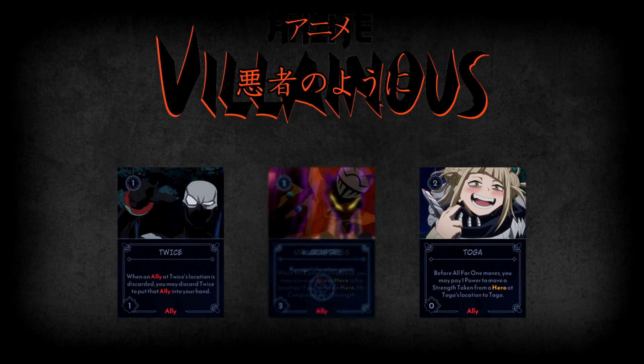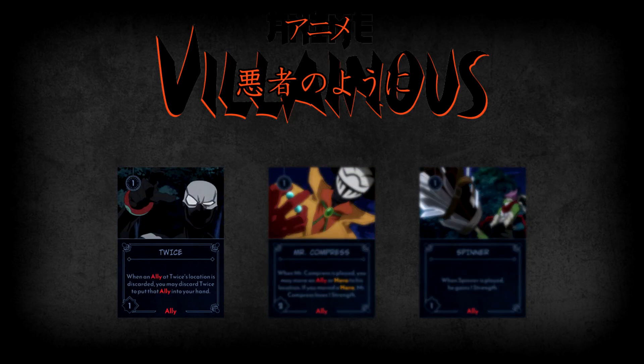The last three League of Villains members are Twice, Mr. Compress, and Spinner. Twice's ability is that when an ally at his location is discarded, you may discard Twice to instead put that ally into your hand — very useful to keep important allies from ending up in the discard. Mr. Compress is a utility ally: when played, you may move an ally or a hero to his location, though if you move a hero, Mr. Compress then loses one strength. Spinner is more basic — when played, Spinner gains one strength, which All for One can then snatch away for himself.